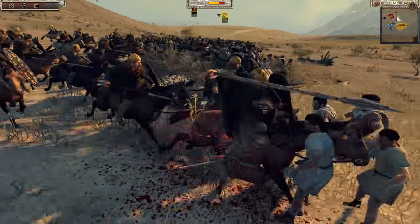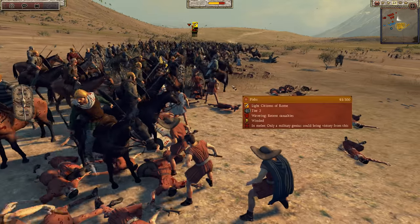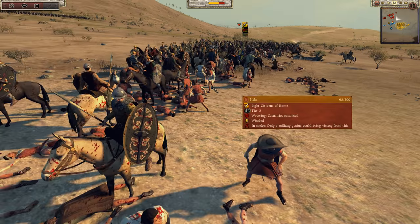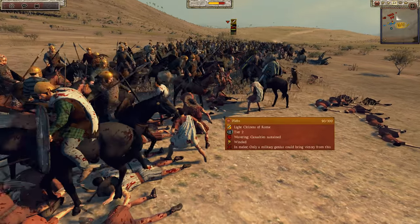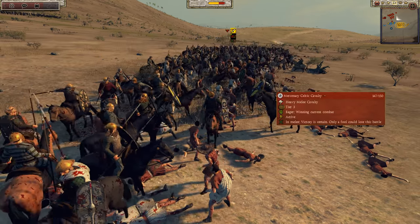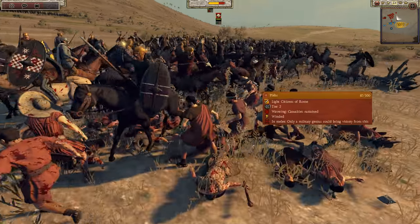Oh! Oh! That was just right there — oh god! That was more along the lines of traditional pillow cav charges where the impact damage just sends stuff flying. Unfortunately a lot of the plebs are going to survive — they still have 90 men left in the unit, and after the charge bonus wears off, that's where melee fights do get a little bit grindy. You'll see these plebs stuck in combat with pretty high tier mercenary Celtic cavalry, and they're gonna drop models very very slowly, but that is what this mod is going for.